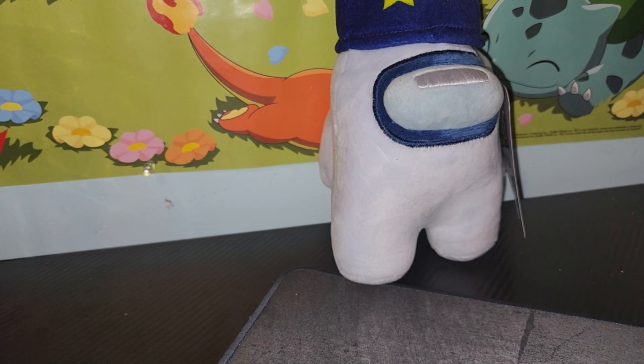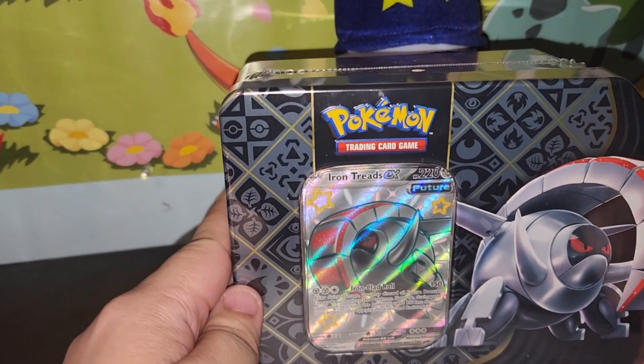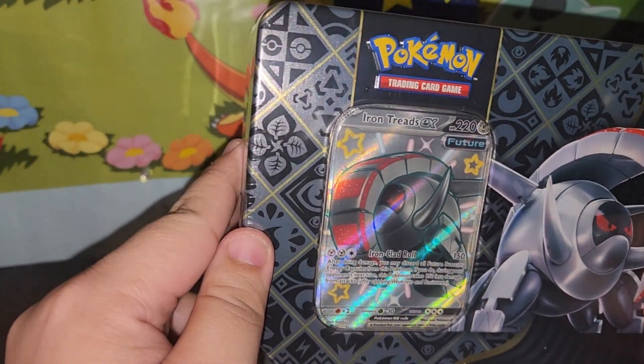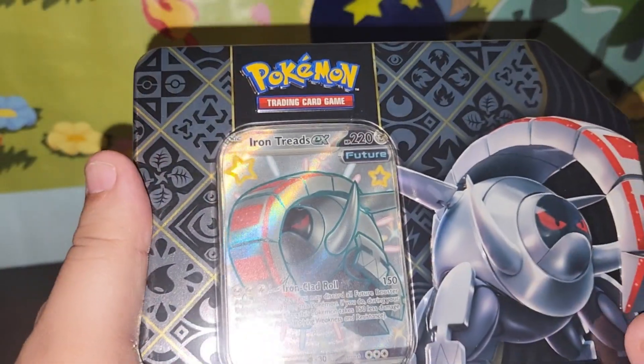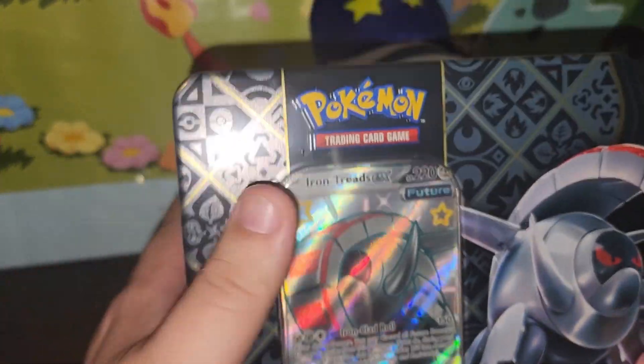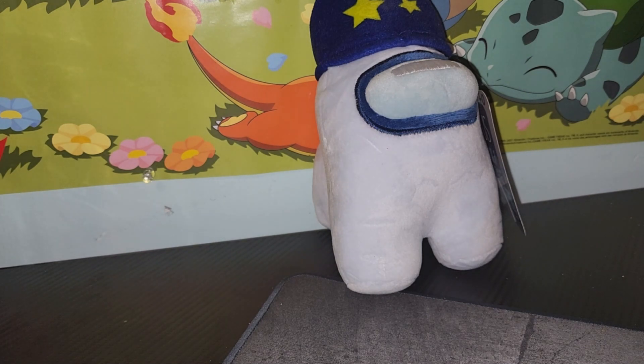YouTube. Today we are going to be opening the Iron Treads Shiny EX Collections Box from the Paldea and Fates set. Last week we opened up the Charizard and got some insane pulls — we pulled that full-art Gardevoir.